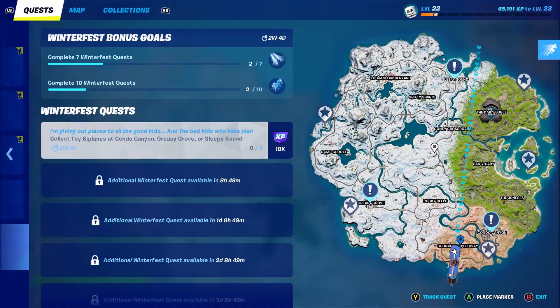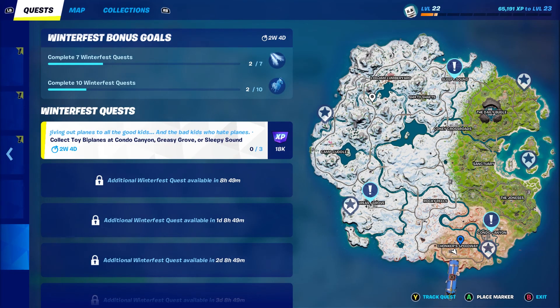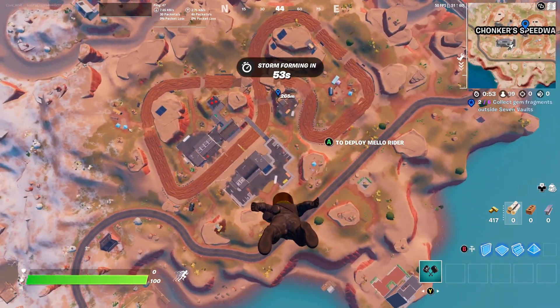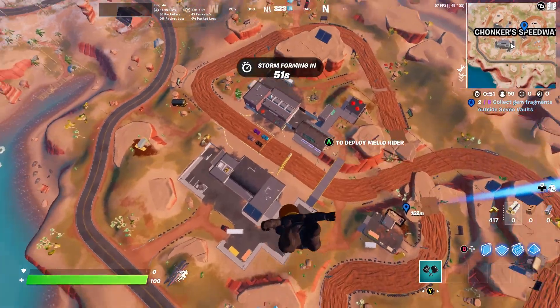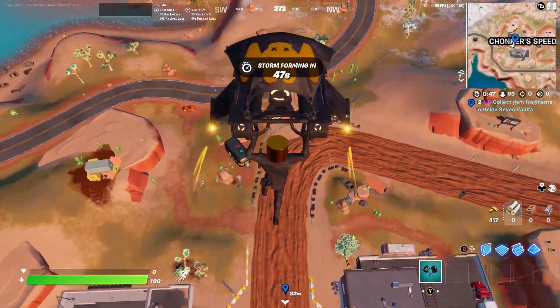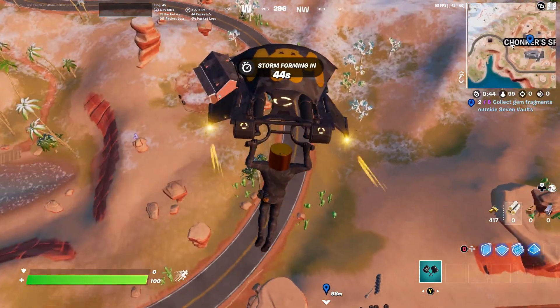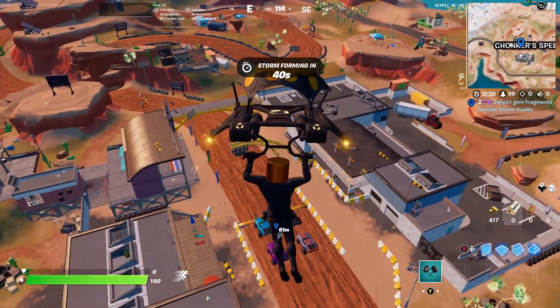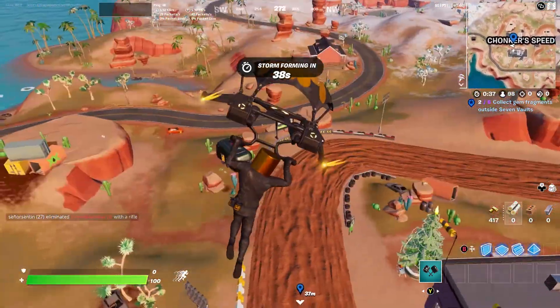What I'm gonna do is go to Chunker Speedway - I already have it marked on the map. I'm going to Chunker Speedway because they have those really fast cars with the off-road tires. I'm gonna get one of those and drive around the map to get to all our locations.